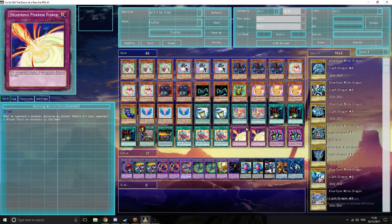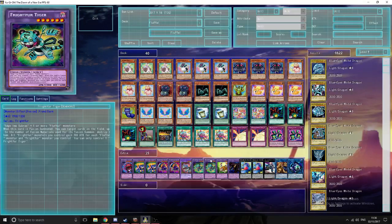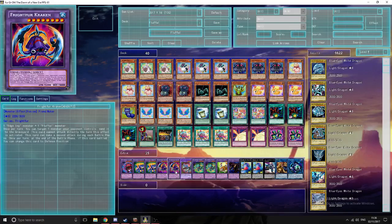The main key card of the deck is Mrs. Radiant. There are a lot of plays with the extra deck — your extra deck is pretty flexible, but there are some staples you should play.